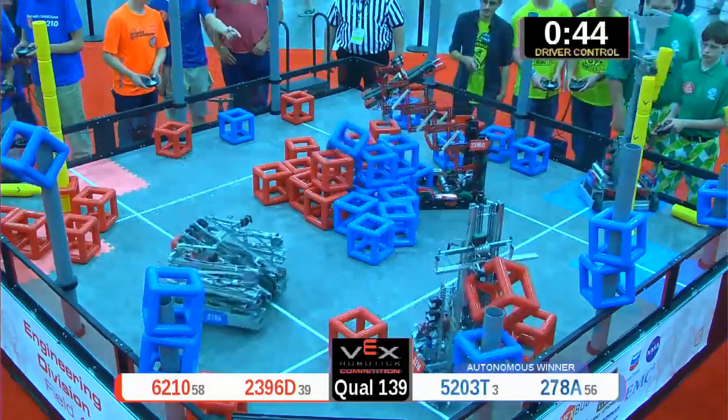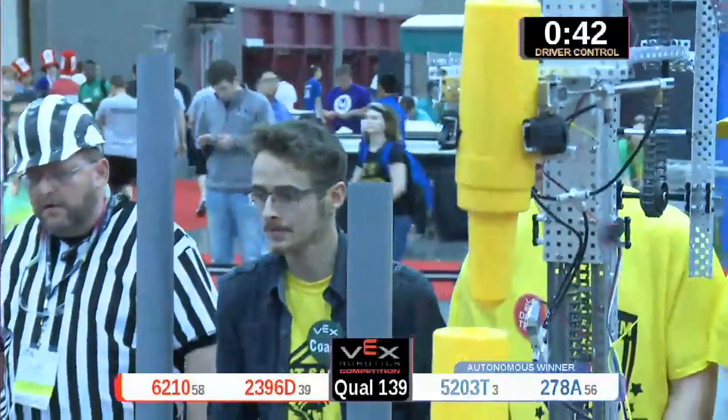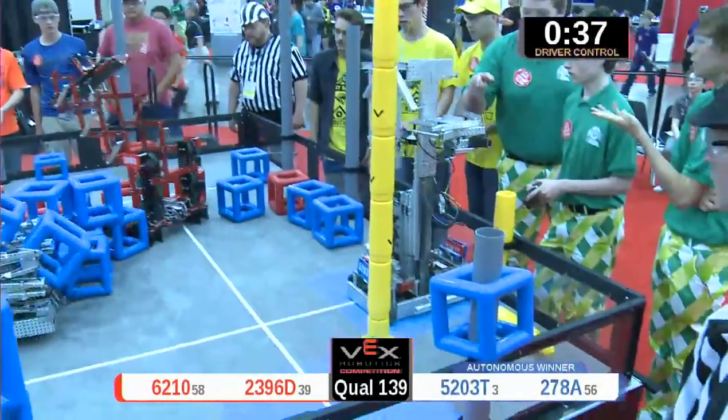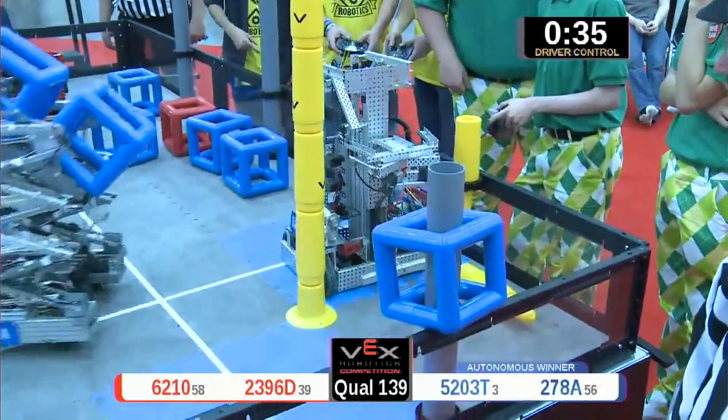Two more scored all over the field — these blue cubes are up. The red alliance, 62 and 10, they're going up high. They want to drop one of those cubes down; they're lined up. That'll be a stolen goal from the blue alliance.